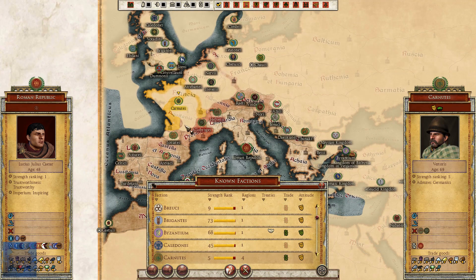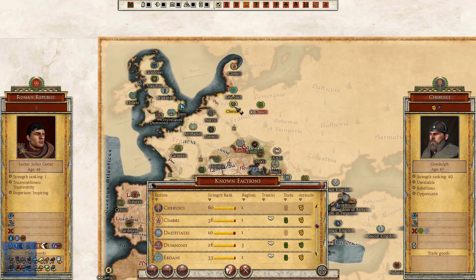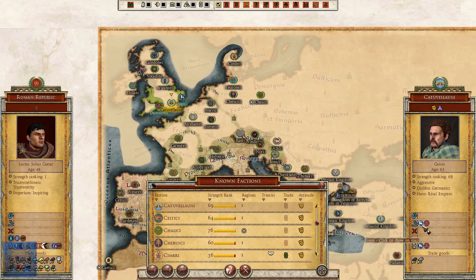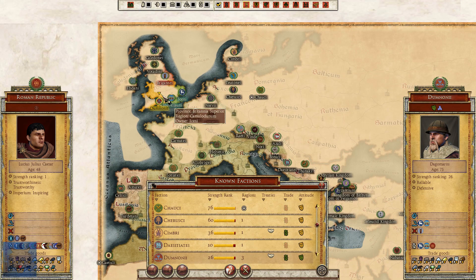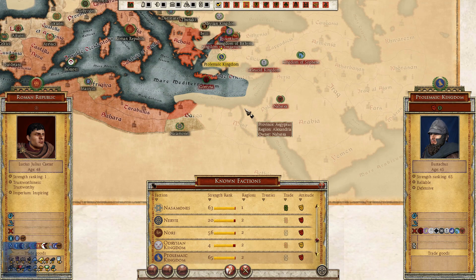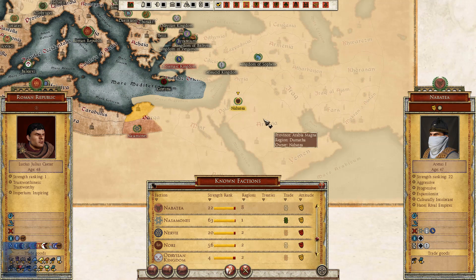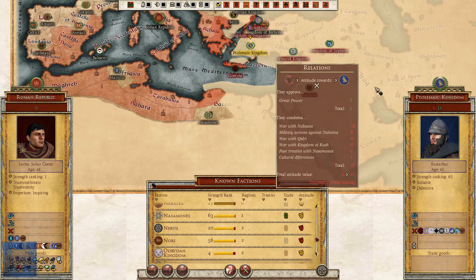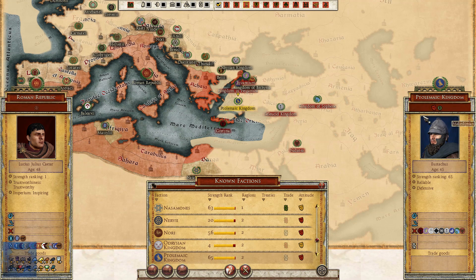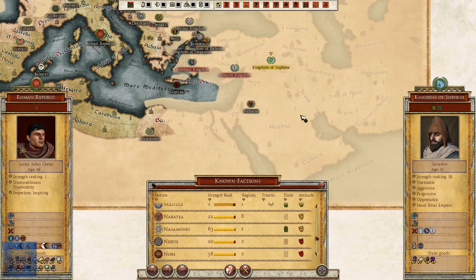The Carnutes seem to be the prominent force in Gaul. Doesn't look like any of the Viking tribes are solidifying in the north in Germania - they seem to be squabbling. Britain seems to have some sort of union, especially down in the south - the Demani and the Isani. Ptolemy and the Ptolemy kingdom has pretty much been destroyed - Ptolemy V is now dead. Nabatia, an Arabian kingdom, has usurped the Egyptian lands - it's Alexander's legacy.